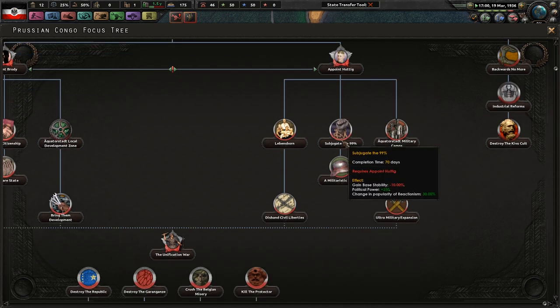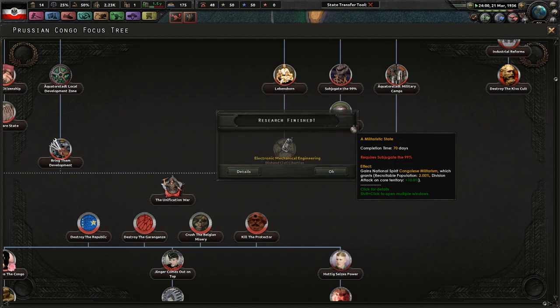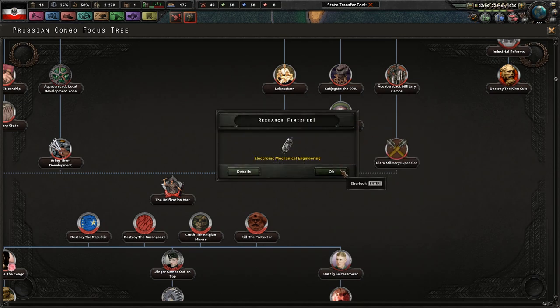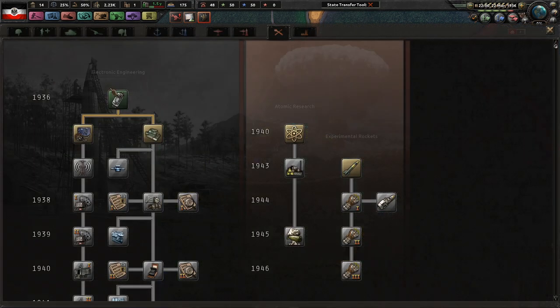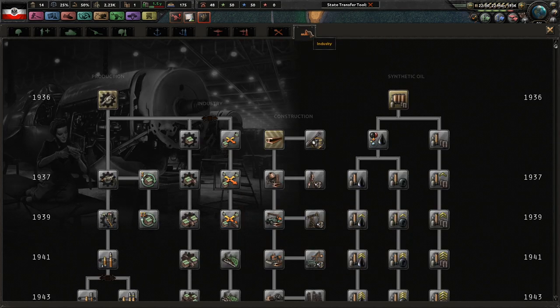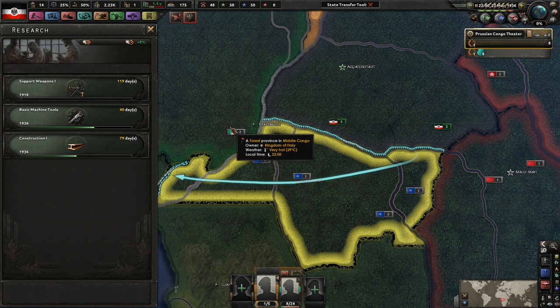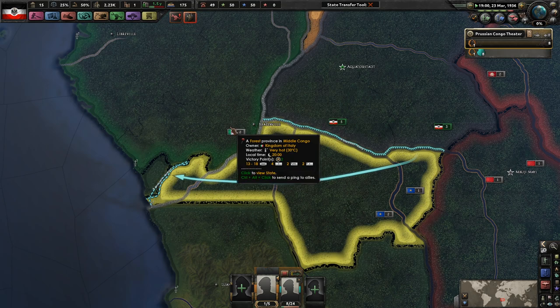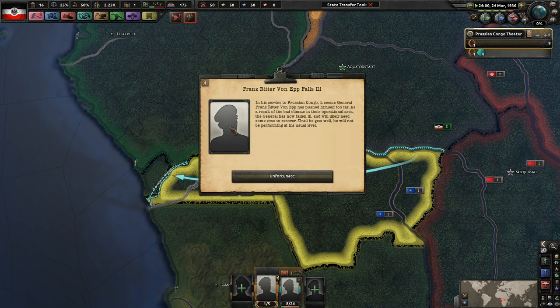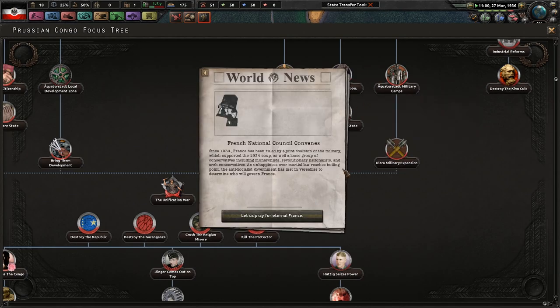We're definitely going to go for the military tree - it's basically a flat 10 attack on all the territory we currently control, which is pretty good. Because we know this is going to be a short campaign, we'll probably want to focus more on military tech since we're not building up to anything necessarily. All our factories are coming from this focus tree anyway.